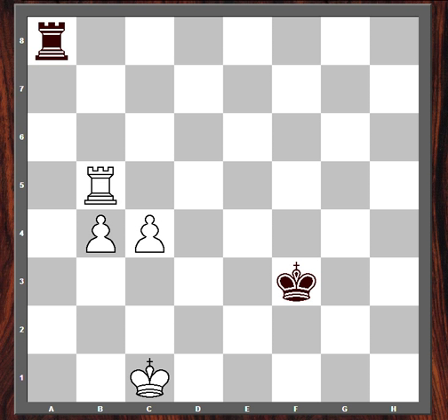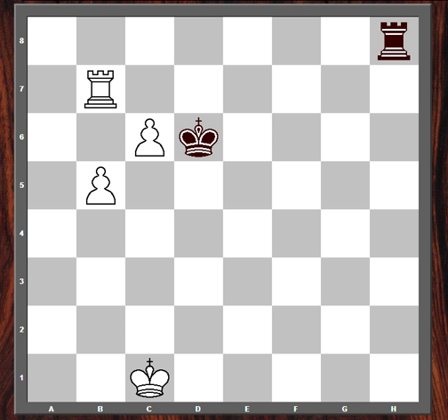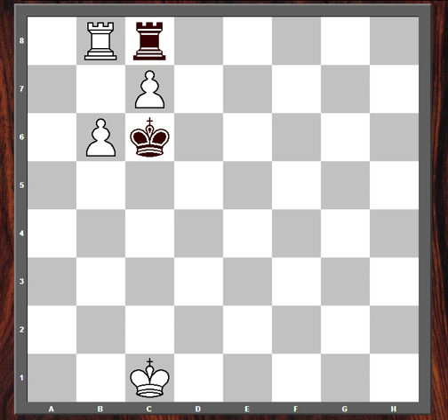Hello, YouTube. This is Matt Pullen. Sometimes when you have a rook and two connected pawns against just a rook, the win is easy. You put the rook in front of the two pawns and they form like a steamroller that moves gradually down the board and eventually takes control over the queening square. White didn't even need to use his king in this example.